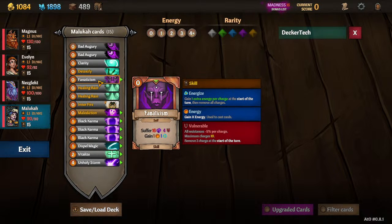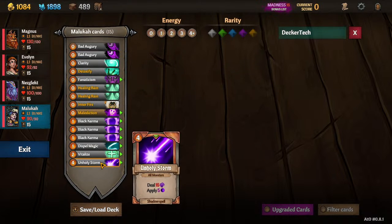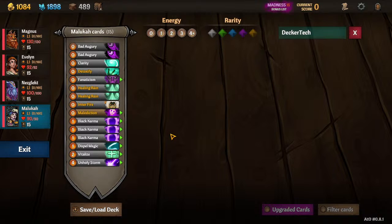To do that we're going to need Fanaticism. It would be perfectly fine if we set all our cards to vanish except for three Fanaticism and two Unholy Storms at six-cost. That could be her entire deck, and it would be a great deck for Maluka. It might have some inconsistencies against bosses, but it would be a really fun and enjoyable deck to play.